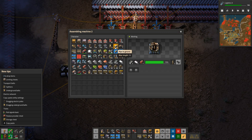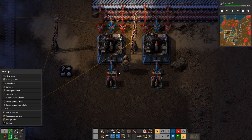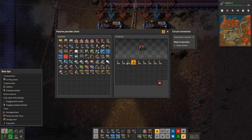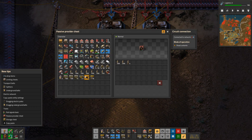It should not take anything — yeah, it doesn't take anything from the assembly machine. And then obviously if this falls below 600 then it starts filling up. And it's as easy as that, so yeah, cheers!